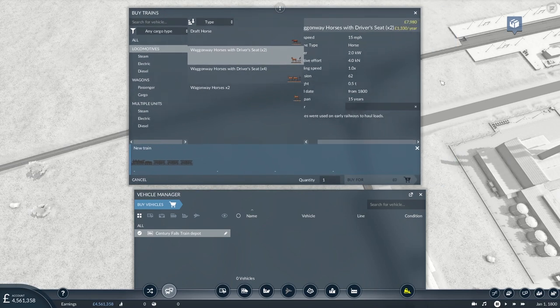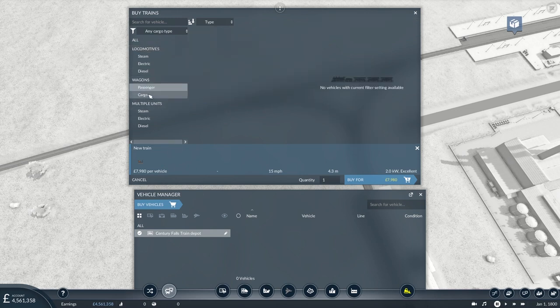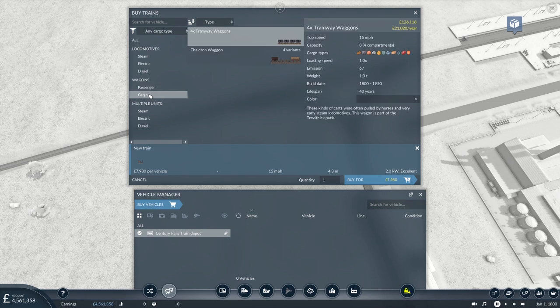But it costs more? The power is that much better - that's why. The power of these two horses: the two horses' tractive effort is two, and four... the draft is 3.7 and 5. That's quite a hefty horse. But I want to go faster, I think. We've got a times two. And the wagons for cargo - we have no passenger wagons at the moment. This is all industrial environment, all industrial vehicles. We've got the tramway wagons, often pulled by horses - part of the Trevithick pack. We don't have the Trevithick locomotive yet, so I'm going to leave that one behind.